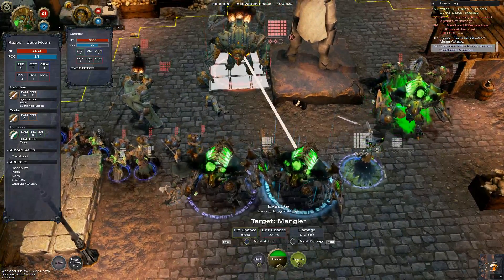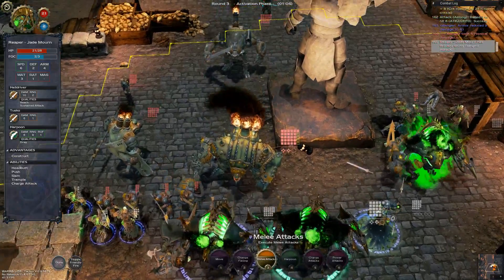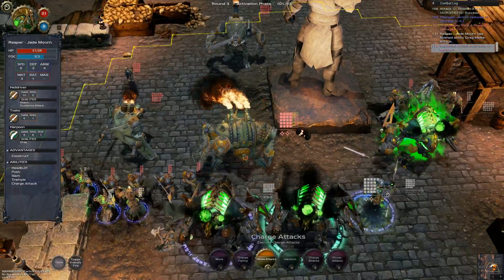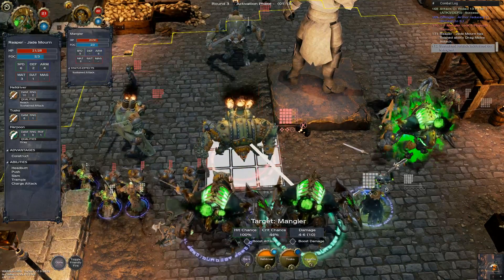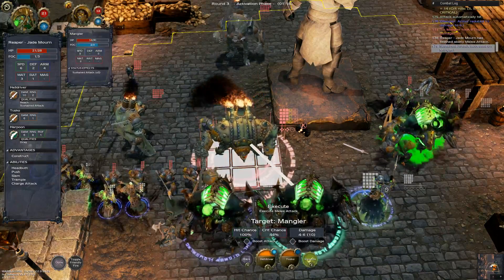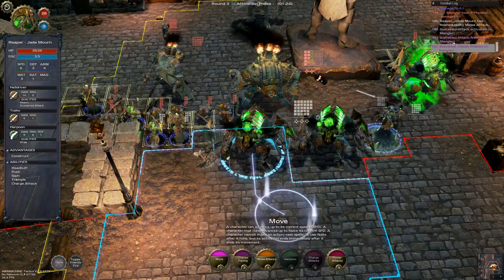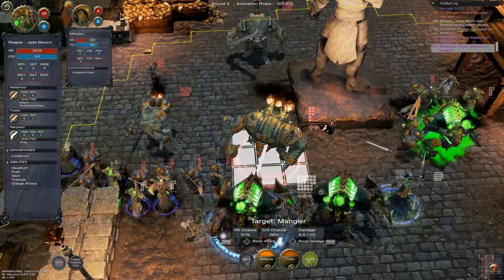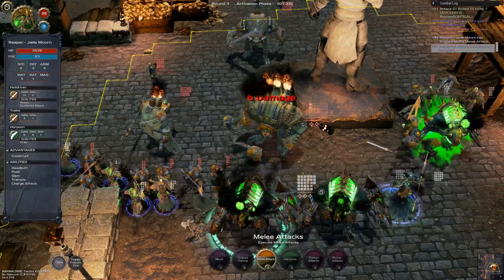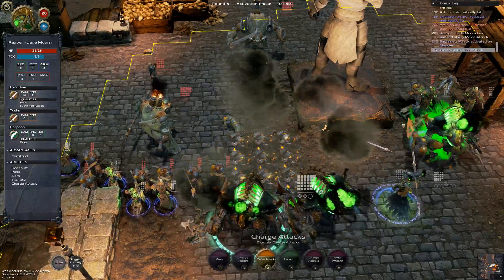84% — we're going to take it but we need to boost the damage. There we go — Helldriver. Six damage. Hundred percent chance to hit — sustained attack. Six more damage. Go again — just spiking him. We're going to use Helldriver on you as well. Six damage, one more time. Killed a heavy Warjack — granted it took two of mine, but still.